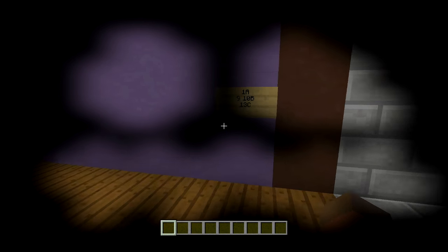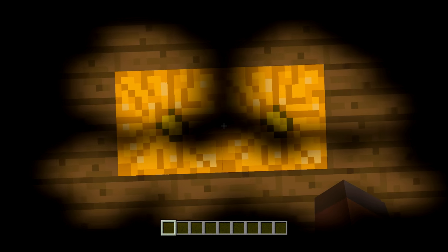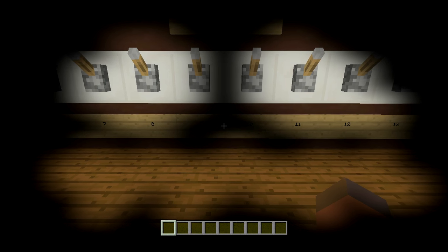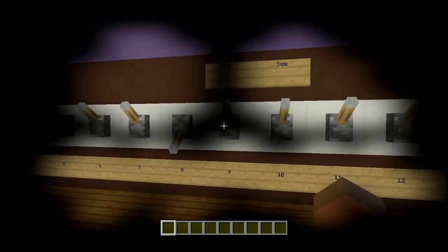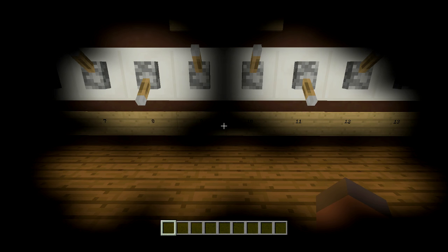For the second part of the combination, 9-10b, I come over to the B side and stand between these two pumpkins. I look at 9 and 10 - and the levers that look super highlighted are number 8 and number 11. So I flip down number 8 and number 11. Looking between 9 and 10, those levers look extremely highlighted compared to the others.